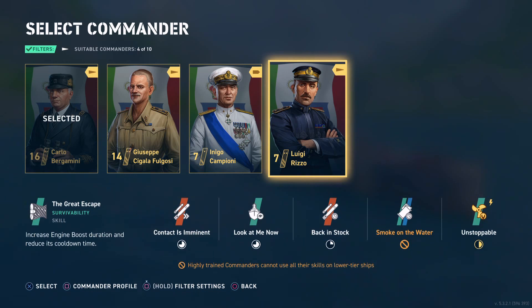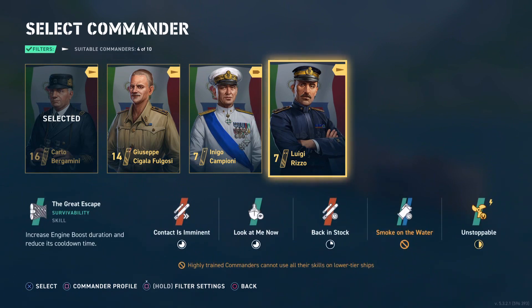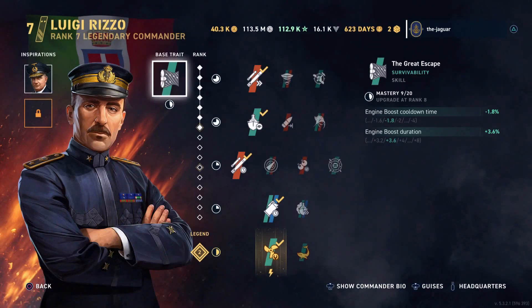Now let's check out Rizzo. I have him ranked at rank seven — I haven't used him very much because I didn't think he was a better option for the Leon and Apollo Emilio than Fogosi was. His base trait is The Great Escape, which helps the engine boost cooldown time and engine boost duration by 3.6 percent.